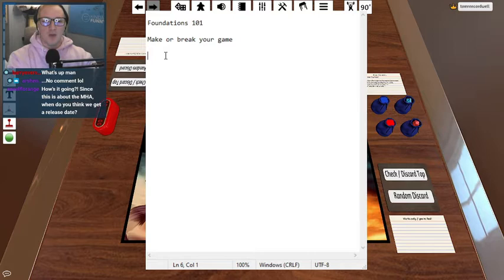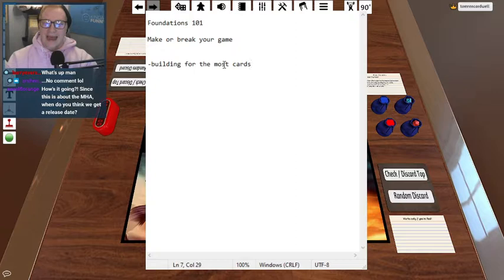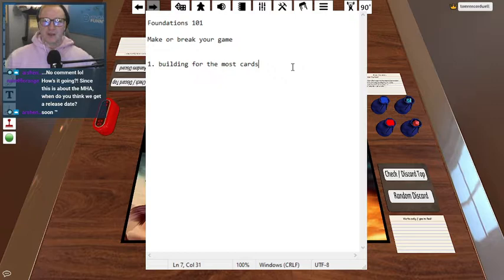The first thing, when you attempt to play out your hand, you have to think about specifically building for the most cards. When I build out my hand, I want to build out in a string that will build the absolute most cards possible. This is the most important thing when it comes to building foundations on turn one, turn two, whether you're going first or you're going second. Even with the additional rule from Rochester CCG events where the second player gets to draw two extra ones, your job is to build as many cards out as possible.